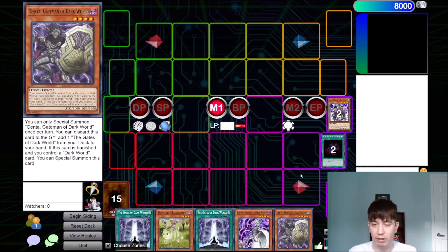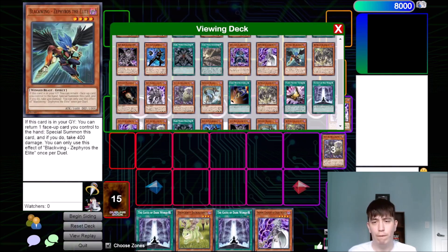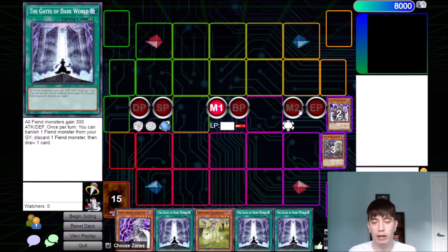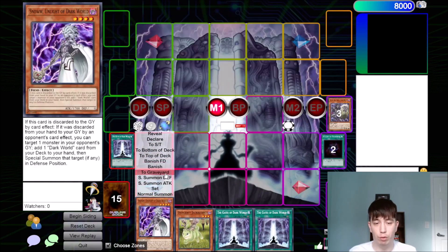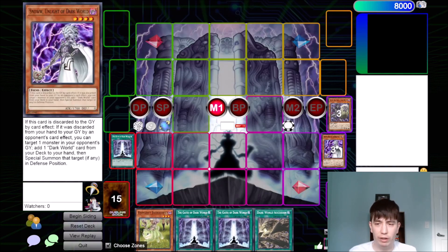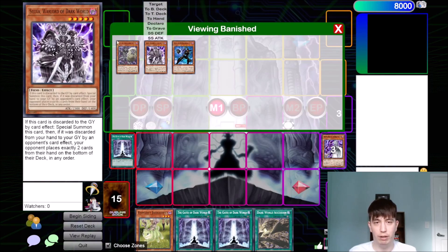Now we're going to activate Genta. The truth is we really don't care if this gets Ashed or not. Some hands, Ash on Genta hurts a lot, but we already have so many Gates here that it's not going to matter too much. For the purposes of this video, I'm not going to talk too much about trying to play around hand traps every which way. So we're going to banish this Genta, discard the Snow, then draw a card. We almost always want to go Chain Link 1 Snow, Chain Link 2 Genta, to protect the Snow from an Ash.